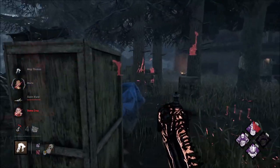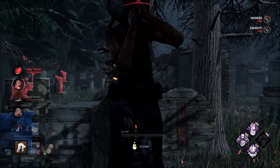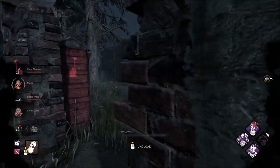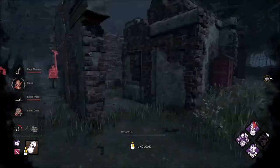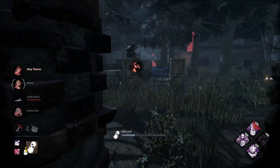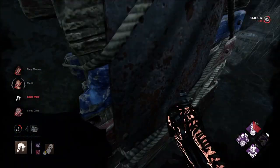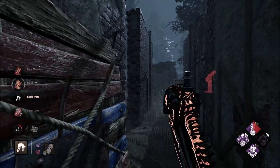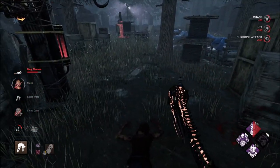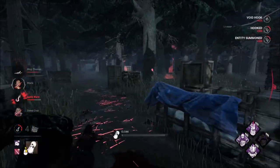Maria's going for the unhook, so we can replace the hook right here. Sable has not been on the ground long enough to regen. I just wanted to see what was up. See if they have Background Player. We're blocking it pretty well. Don't get baited into swinging — but I mean, if they're going to give it to you.